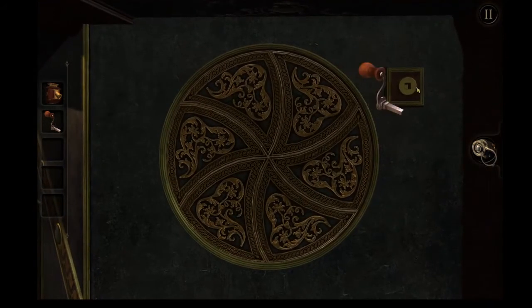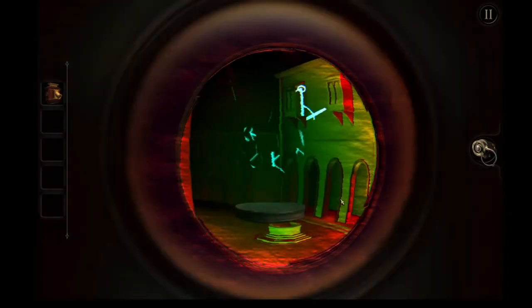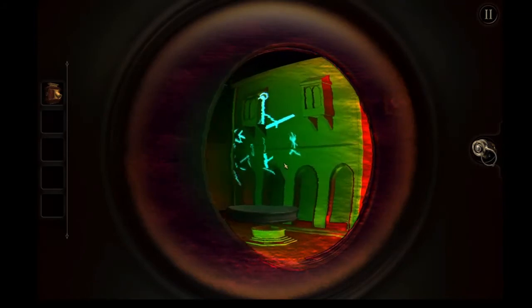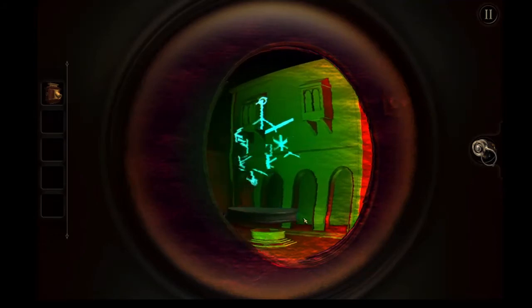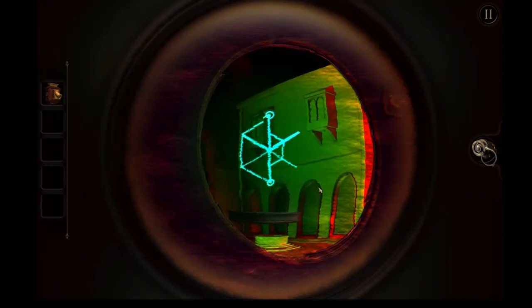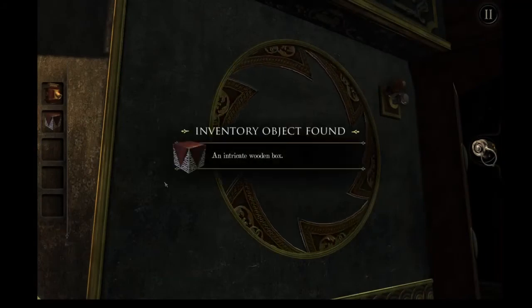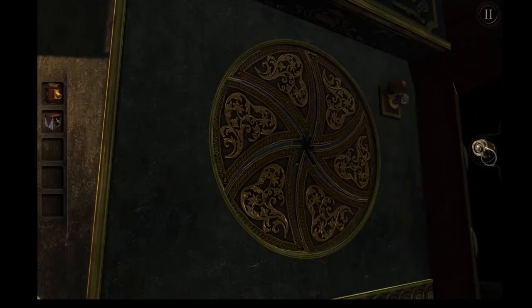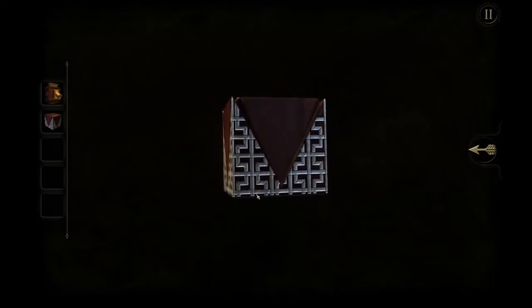And we get a blank wall. And another perspective puzzle. This one's a little more... complicated. Because you can turn the glyph. Once it gets lined up appropriately, just perspective your way. And we get an intricate wooden box. If a Cenobite shows up in my room right now, I'm gonna be really pissed.